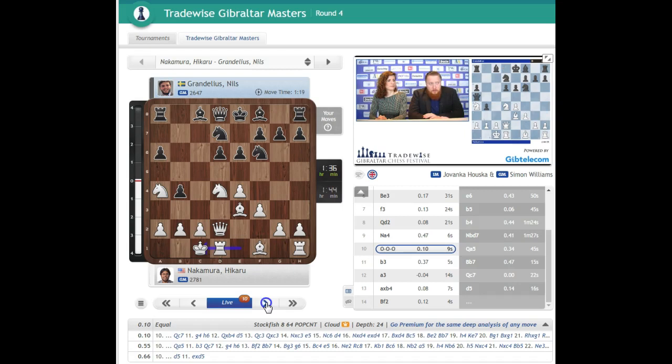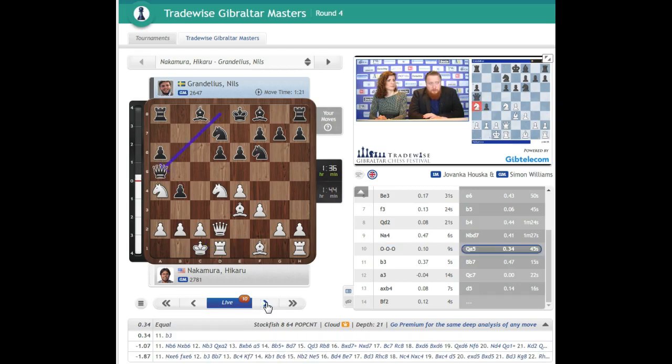Queen a5. And now this knight is an issue. You have played b3, and you don't really want to play b3 because you don't really want to move pawns in front of your king — you weaken squares in general. I was taught that a2, b2, and c2 keeping the pawns all in one line is the perfect defensive structure. So b3 is not great.